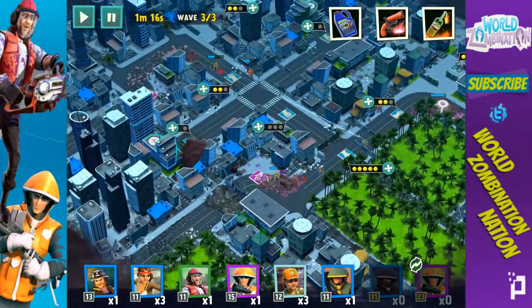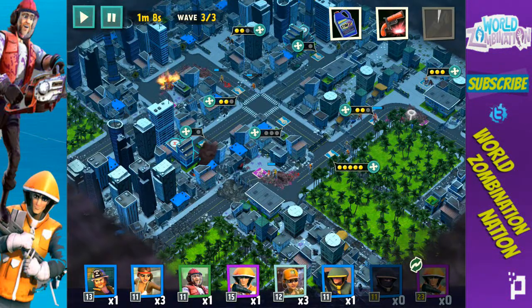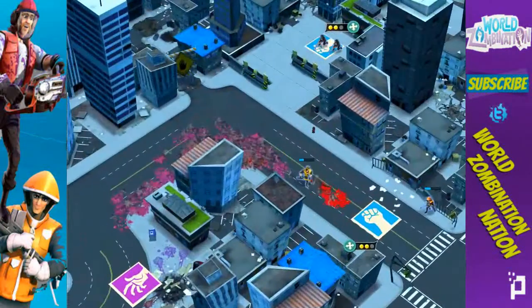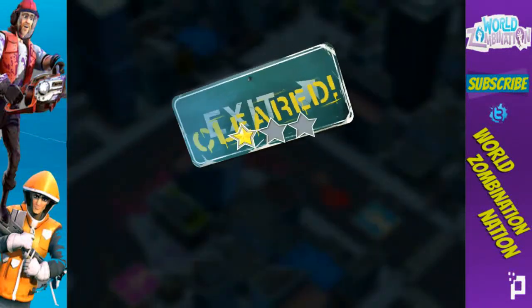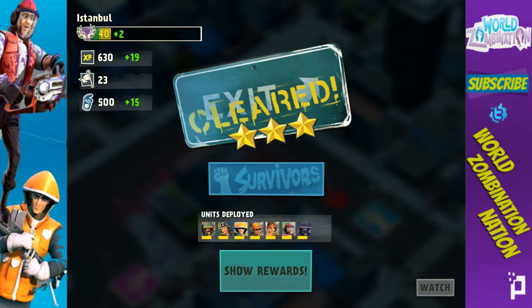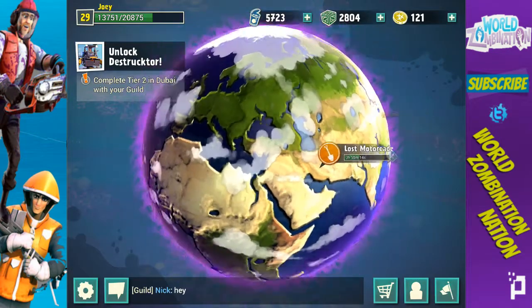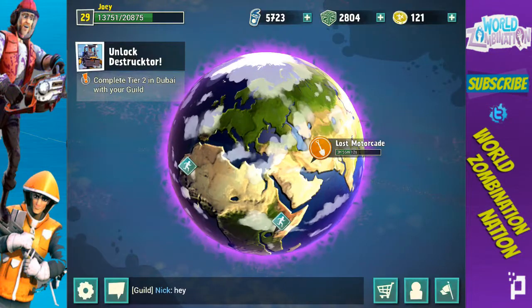On wave three I'm going to throw my Molotov cocktail back here and it looks like we're just about to finish it out. There we go — three stars! That is 300 cans net; 500 total but I'm investing 200. Let's continue on and get a few more attacks in.